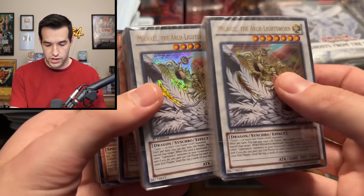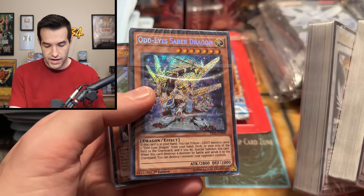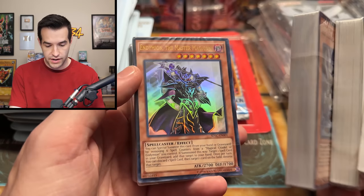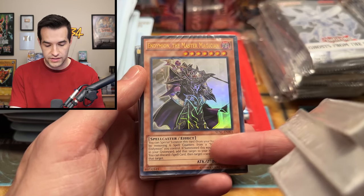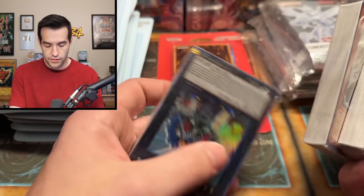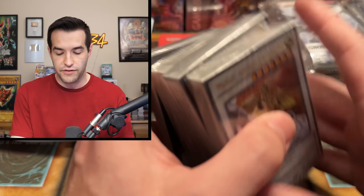The last part of box one is a bunch of starter decks — there's a Lightsworn deck, the Odd-Eyes deck from 2015, the Endymion deck, and a Gagaga deck as well. Five different starter decks to finish off box one. On to box two!